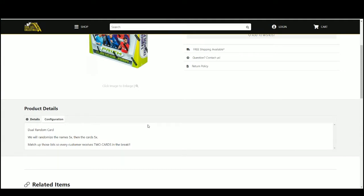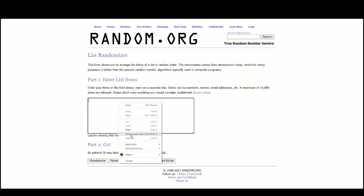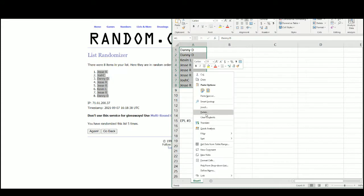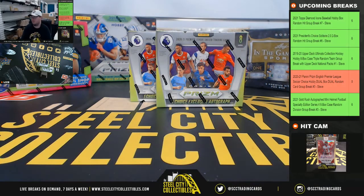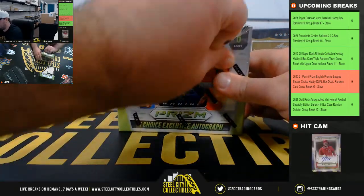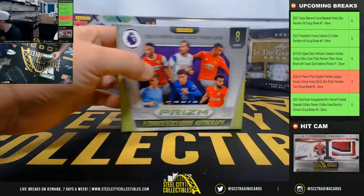Pair up the two lists so that every customer receives two cards in the break. Go to random.org. There are the eight names. Jesse at the top, Danny on the bottom. Good luck everybody.